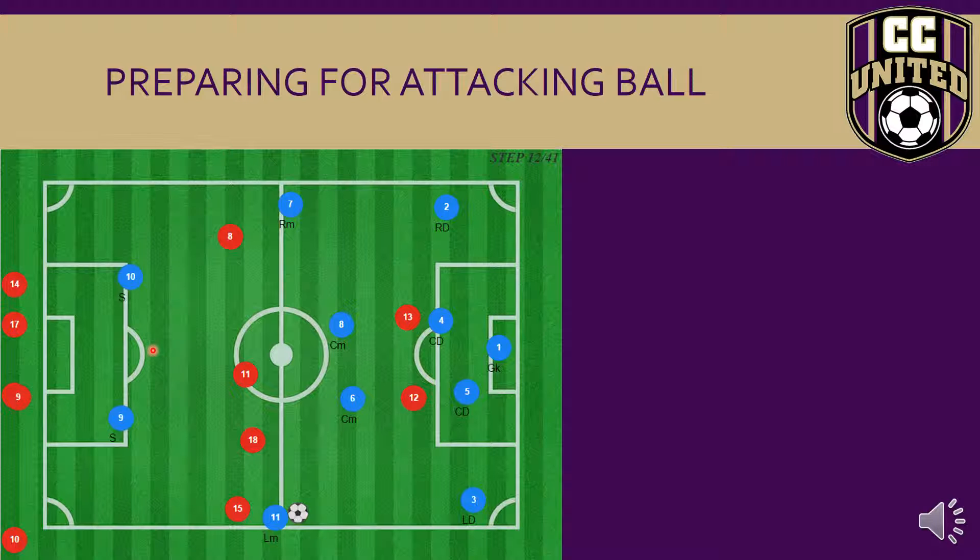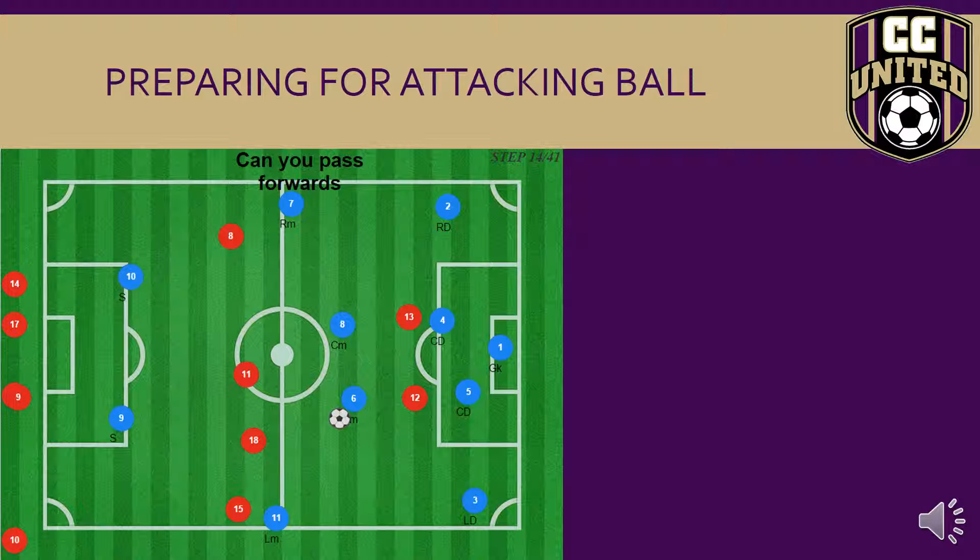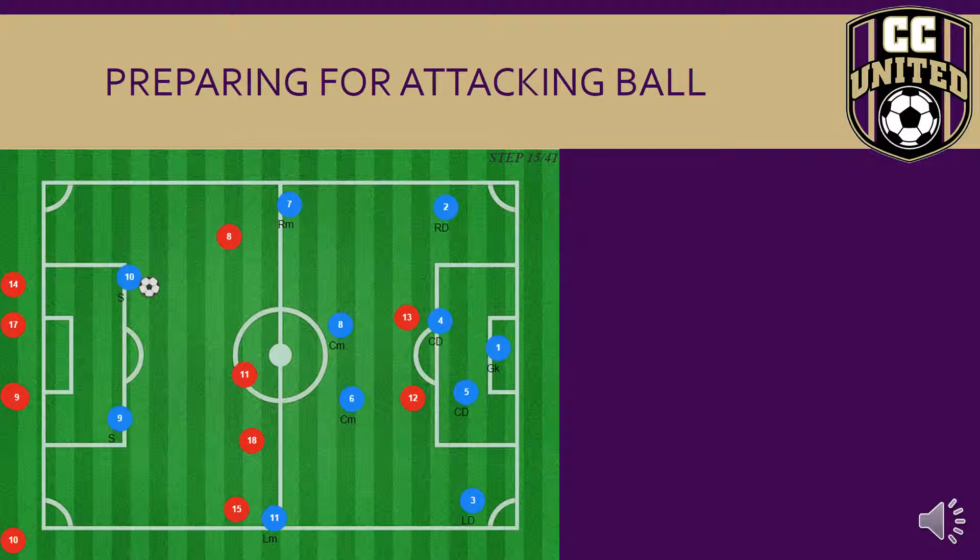Going back to our flat midfield four — as the ball gets played into six, six should always be aware of the passing options, and eight should always be aware as well. Their heads should be on a constant swivel. As a centre midfielder, it is vital that technically their shoulders are facing the other team's goal. They are right in the middle of absolutely everything, and as the ball comes in they should have the opportunity to pass to many different players. The question that should be asked when six receives the pass: can I pass forward? Can I hit a striker? And with that, the pass finds its way to the striker.